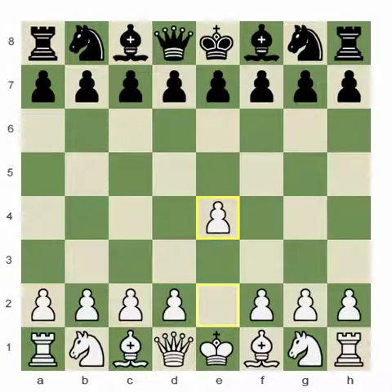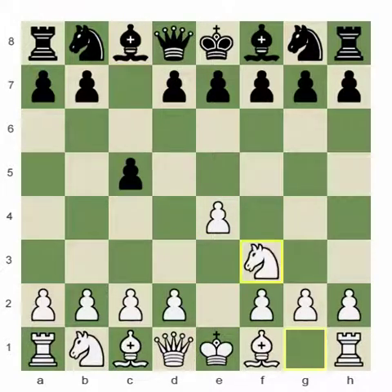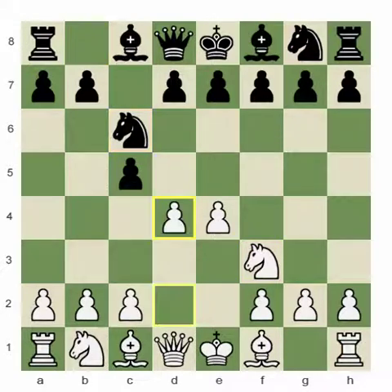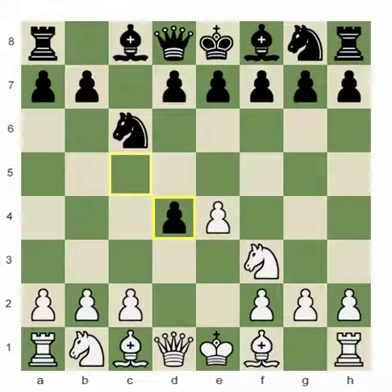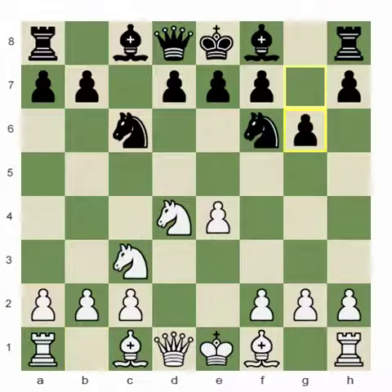Let's play e4 and see what happens. We get the c5 Sicilian. As I've talked about in previous live sessions, I like playing English Attack setups pretty much whenever I can — Yugoslav Attack, English Attack type setups are one of the main lines.